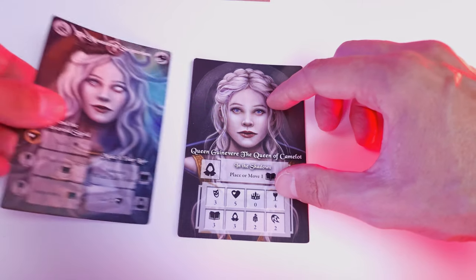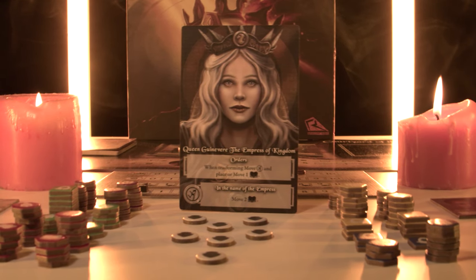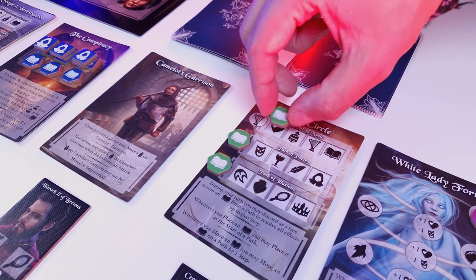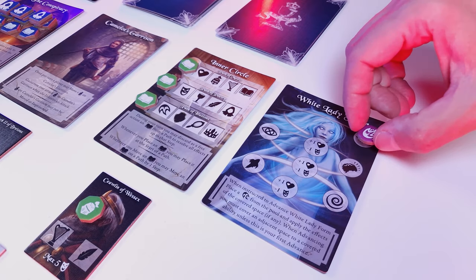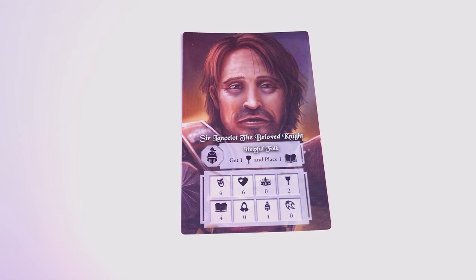Now let's take a look at the characters of the game. First is Queen Guinevere. By playing cards on the left, you support Guinevere's personal goal to become the Empress and remove all 3 shooters from the game by using the Inner Circle card. By playing cards on the right, you support her personal goal to become the White Lady and remove all soldiers from Camelot's Garrison.